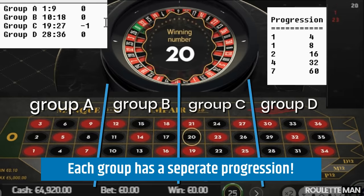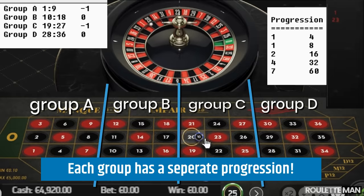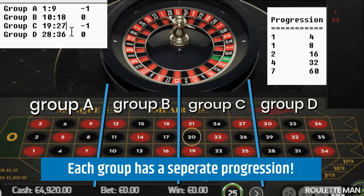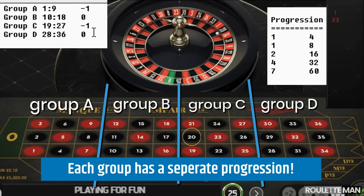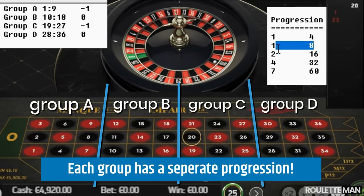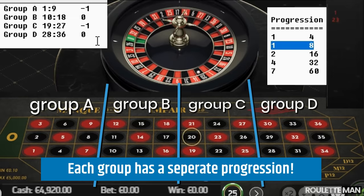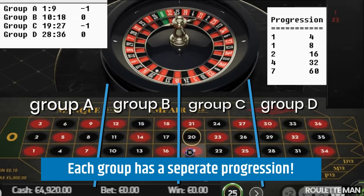We miss again — quite normal. The next number is 20, which is Group C (nineteen to twenty-seven). We've visited Group C before, so we're one step into the progression, meaning we go to the second step, which is also one unit. We bet Group C.